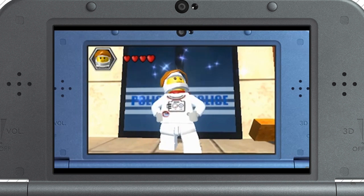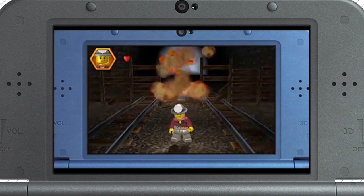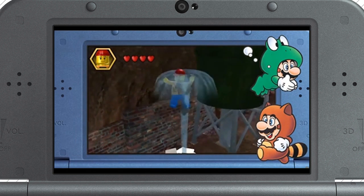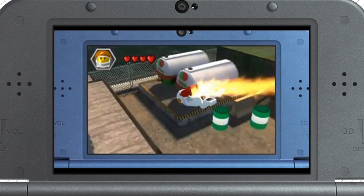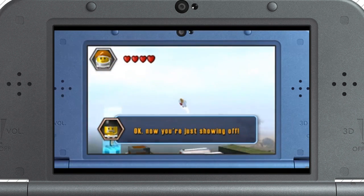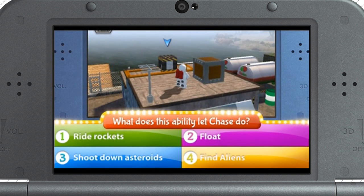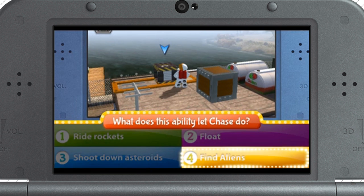Chase is also a master of disguise. He can use all kinds of different disguises, and each disguise gives him special abilities. Make sure to pick the right one for the situation — it's just like your frog suit or tanooki suit! When Chase disguises himself as an astronaut, he can use a jetpack to fly. The astronaut disguise has another ability that's a bit different from the others. What do you think this ability lets Chase do? One: ride rockets. Two: float. Three: shoot down asteroids. Four: find aliens. The answer is four — find aliens.